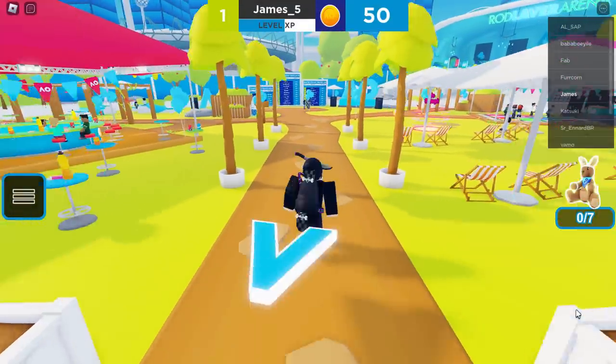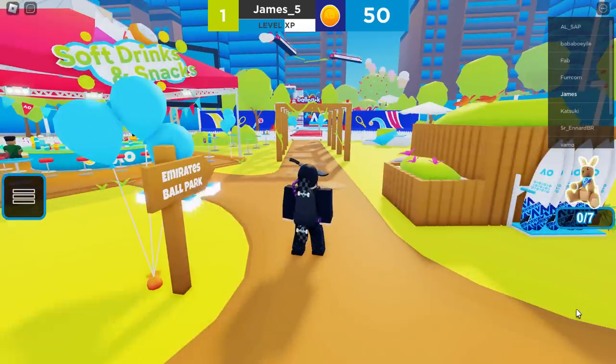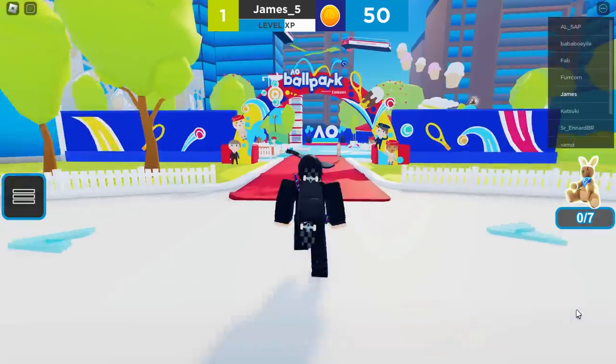Once you load into the game, you actually want to go over to the left because this is where the obby is. You should come across something called the ballpark, and if you just walk in that direction it's just over here. This is where we can find the obby.